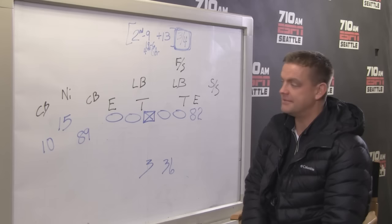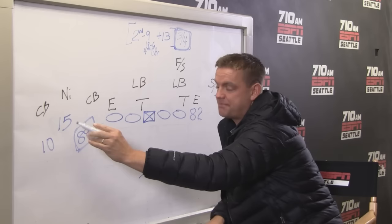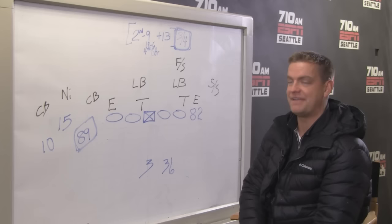Players, formations, plays. Get our players into some space, especially number 89 in these situations. How can I get Doug involved? What kind of little rub routes can I run or pick plays? What kind of situations can I get him in one-on-one matchups? Formationally, how can I protect myself? How can I get some indicators from that defense of what they're planning to do? And ultimately, how do I execute the play? In this case, the Seahawks come up and they're going to have a seven-man protection, and I think that helps Russell Wilson.